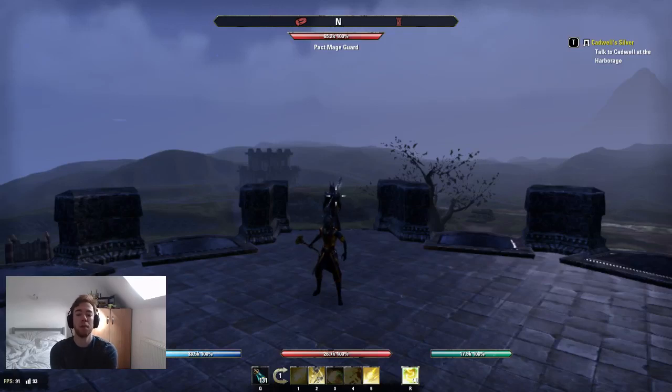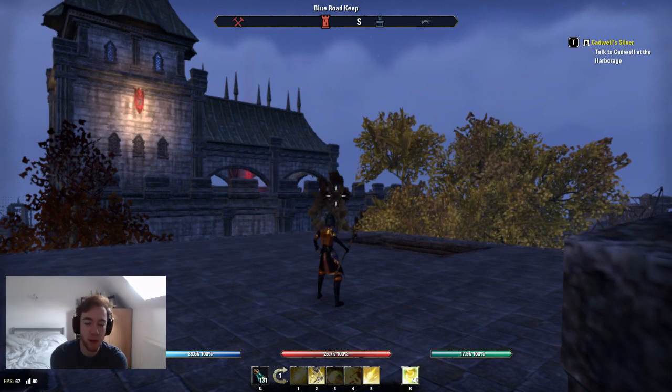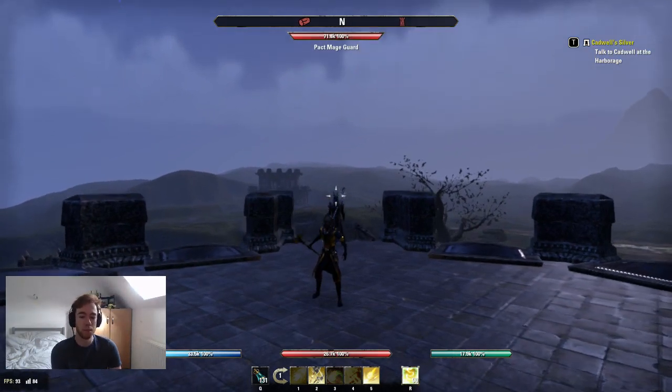Hello everybody and welcome to my build for the Magic Templar. I'll also be releasing a Magic Decay and a Gank Blade build soon after this video. This is my Magic Templar build for support, damage, and healing — it's got the lot. One rule worth mentioning before I talk about the sets: I refuse to use sets that don't support a group, because I think the class pairs so well as a support unit.